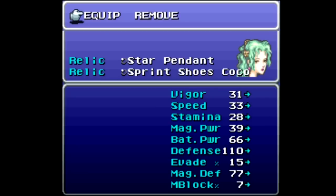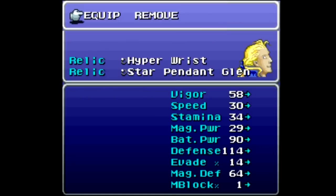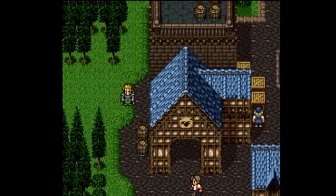I have sprint shoes on Coco so we will be walking at a faster pace now, very similar to dash but you do need an accessory - or relic I should say - in order to get that done. On top of that I also purchased a jewel ring, which only protects against petrify because I really couldn't care less about dark.